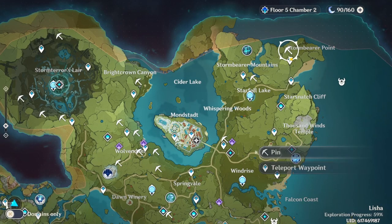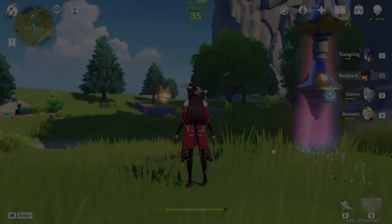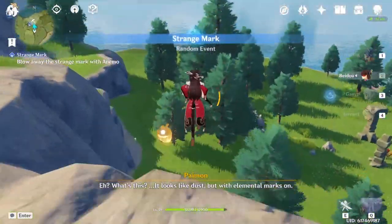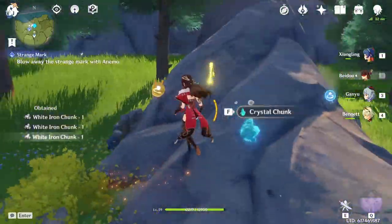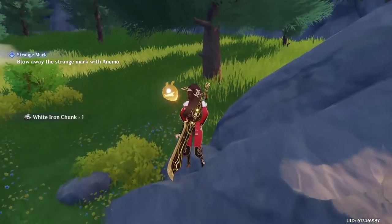Our first stop on the ore farming route is up by Stormbearer's Point in Mondstadt. You go to the teleporter, turn around and then jump off the cliff and the first ore deposit is just to your left below you. This ore deposit also has some good white iron chunks, so if you're interested in farming those as well for weapon crafting this would be a good spot for you.